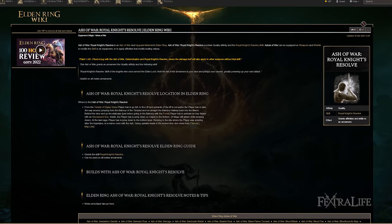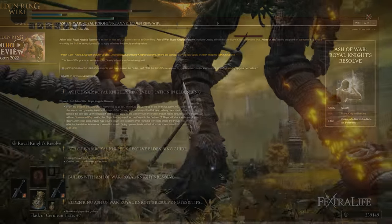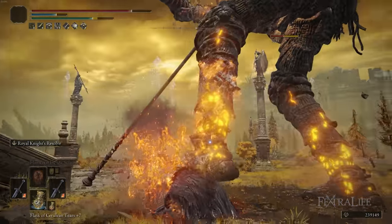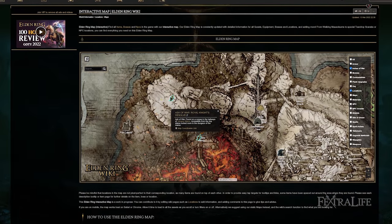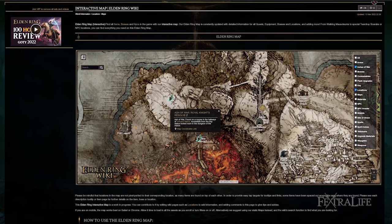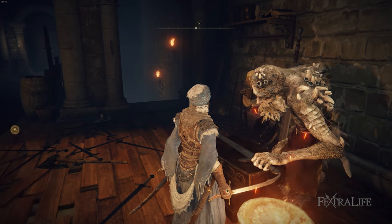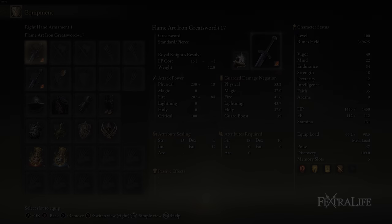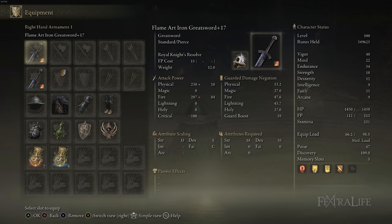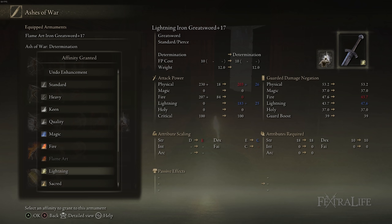The Ash of War we want for this build is Royal Knight's Resolve. This is an upgraded version of Determination, which buffs your damage by 80% for 15 FP on your next swing. It's found in Volcano Manor. You're going to need to duplicate it using a Lost Ash of War at the Blacksmith, then slot Royal Knight's Resolve onto both of your Greatswords.